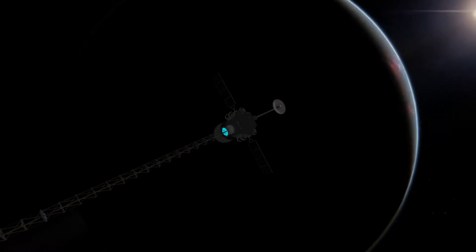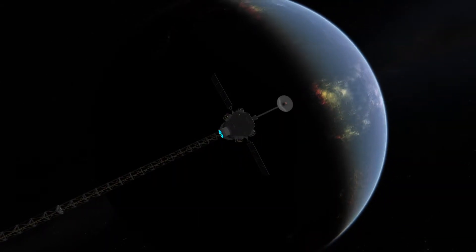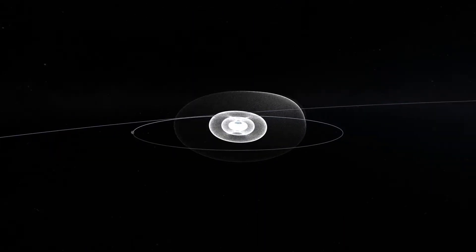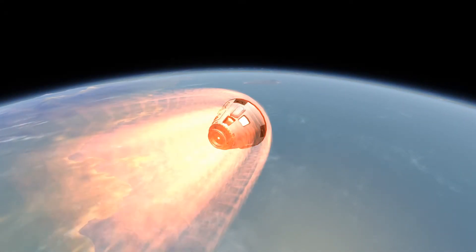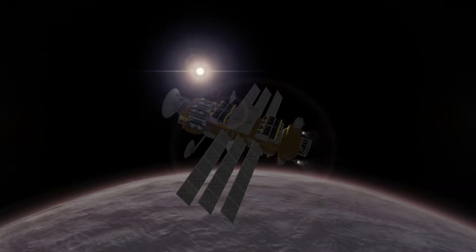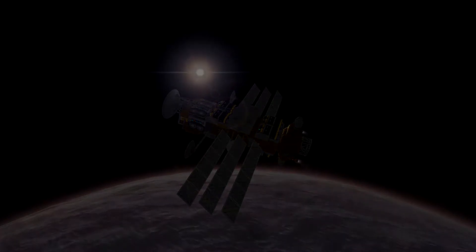Hey everyone and welcome back to another episode of Modded Korea with me, Oofil Spoofil. In today's episode, we'll be mapping Carbon's magnetic field, Valentina and Bob Kerman will be returning from our space station, and Dunasat and its little lander friend will be arriving at the planet Duna. Hope you guys enjoy the video.